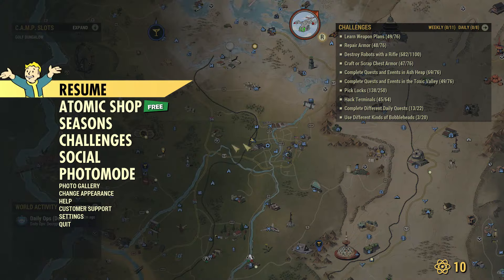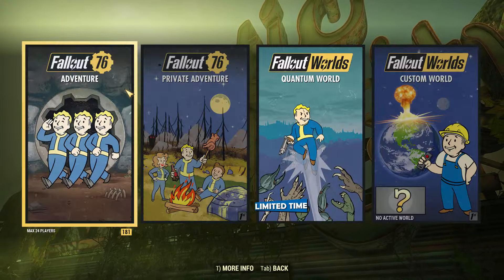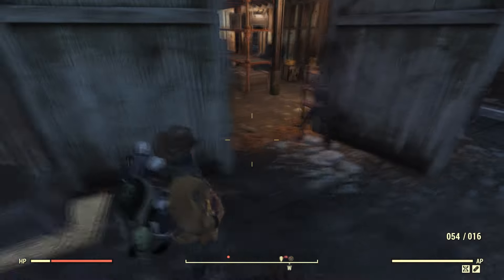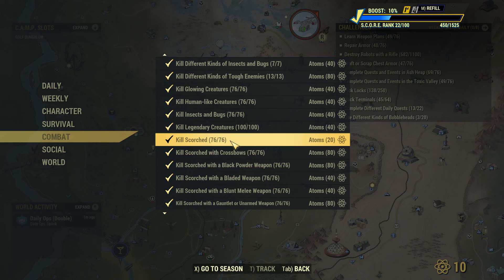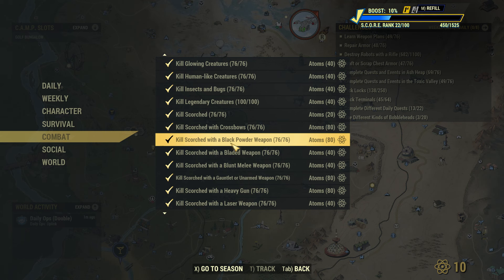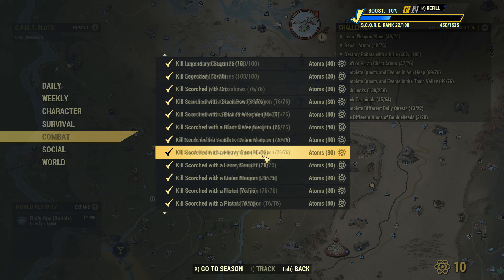Once you've cleared all the scorch in that area you just want to hop servers — just log out and log back in — and then repeat the entire process, killing the scorch and doing the last hit with the weapon you want to get ammo. The benefit of doing this method is that you'll get free atoms as well. If you go to challenges under the combat tab, there are a lot of challenges where you need to kill scorch with different kinds of weapons, so the final killing blow will count towards those challenges.